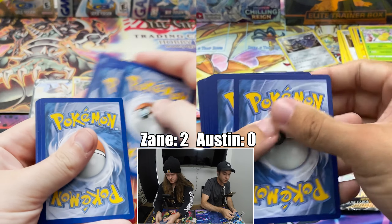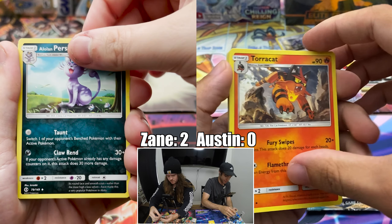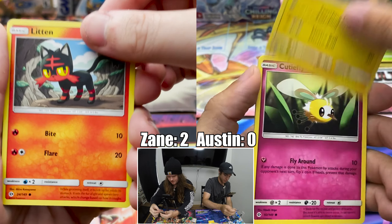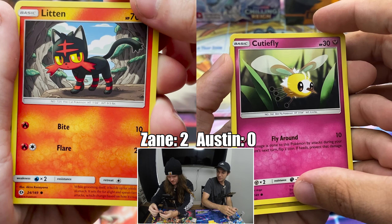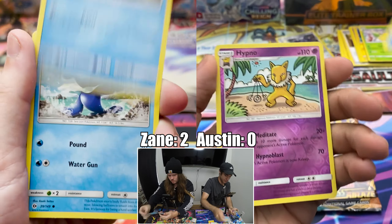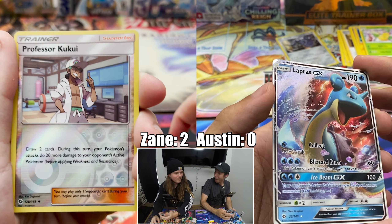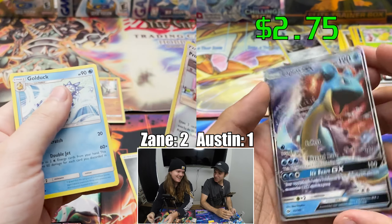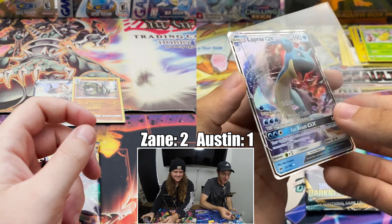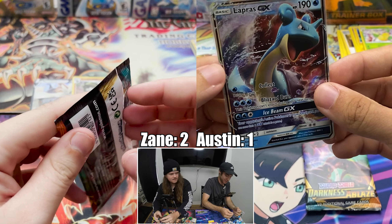Code card. Four to the front. Let's see it. Steel Energy, Alolan Persian, Herdier, Wishiwashi, Litten — that artwork's so cool, looks like it's in a Minecraft cave. Yungoos, Sirfetch'd, Wingull, Popplio, Professor Kukui. Oh my god, I got a Lapras GX! I didn't even know there were GXs in Sun and Moon — that is a sick pull. We love Lapras. Alright, two to one. Comeback season — we might have a tie.